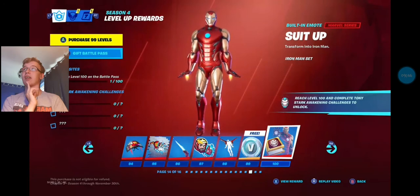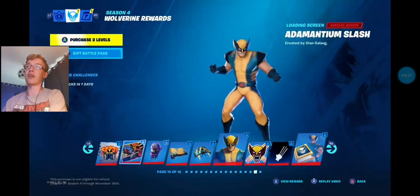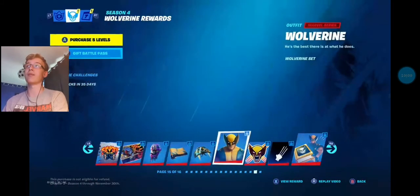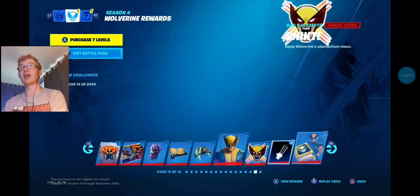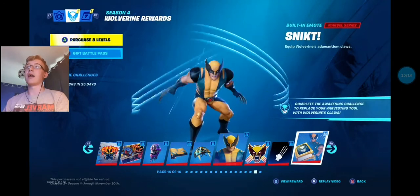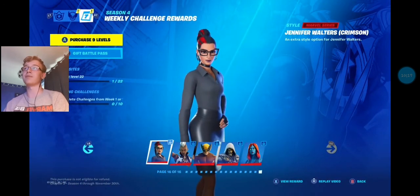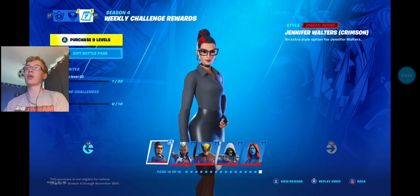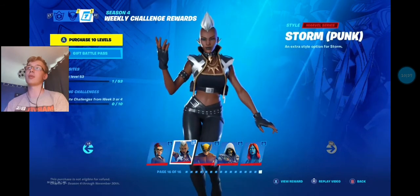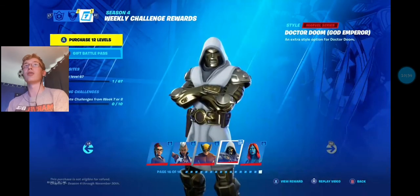So what else is secret here? Page 15 of the Battle Pass is all the Wolverine challenges. You're going to get a challenge a week to unlock different things. In five weeks you'll be able to get Wolverine himself, and also the weapon emoticon, the banner, and the built-in emote Snikt, which equips his claws. Finally, page 16 is the weekly challenge reward — you'll get a new style option. Ten challenges from weeks one or two gives Jennifer Walters' new style, ten from weeks three or four is a new style for Storm, ten from five or six for Wolverine, ten from seven or eight for Doctor Doom, and ten from nine or ten for Mystique.